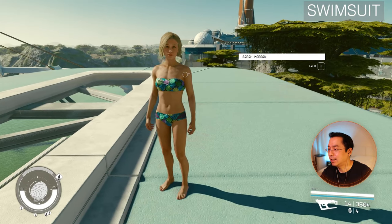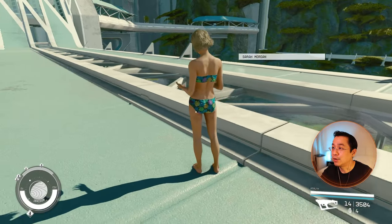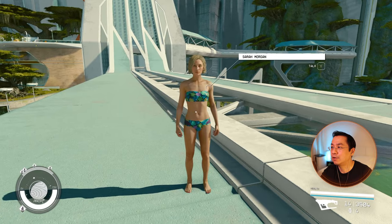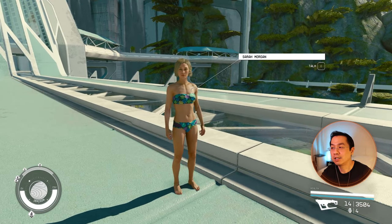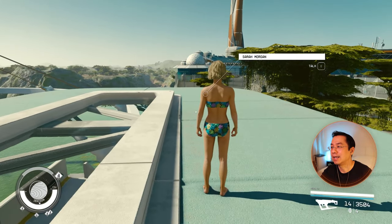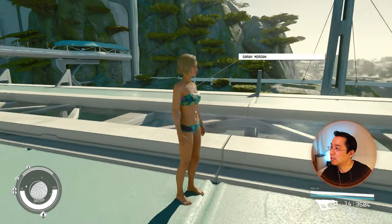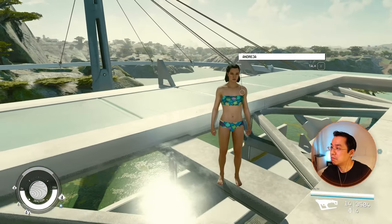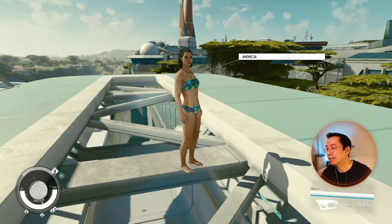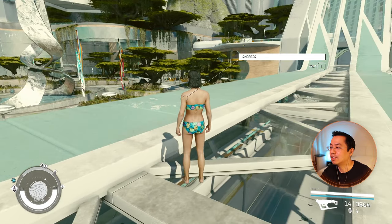The bikini — here's the swimsuit. You can get that in Paradiso; you can either steal it or pay for an evening in one of the rooms and you'll find it in your room, I believe. Sarah looks good, and Andresa — perfect outfit, ten out of ten for both. Fantastic.